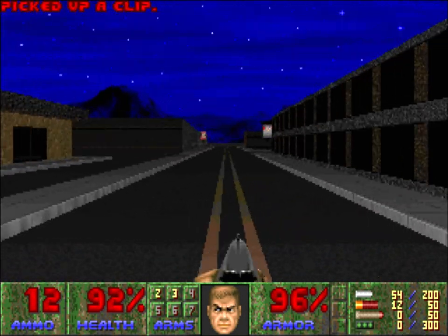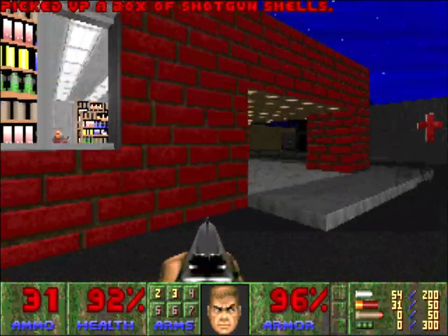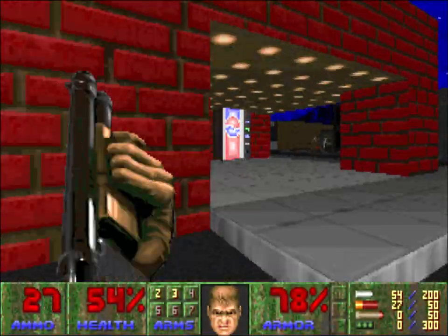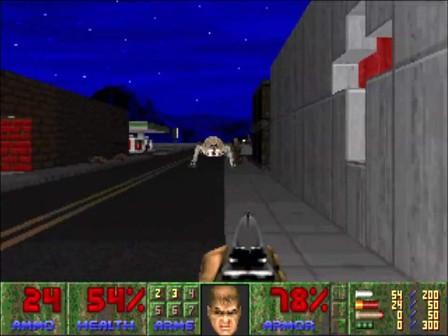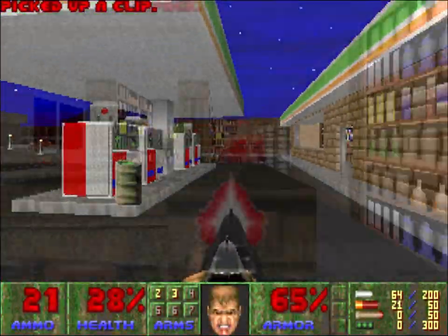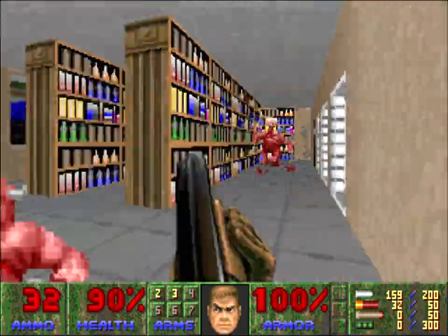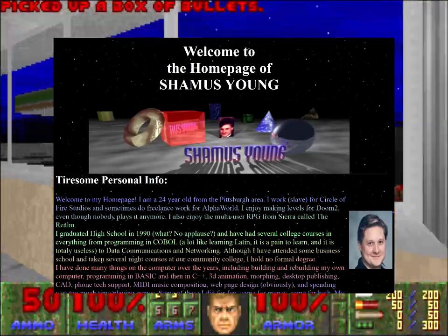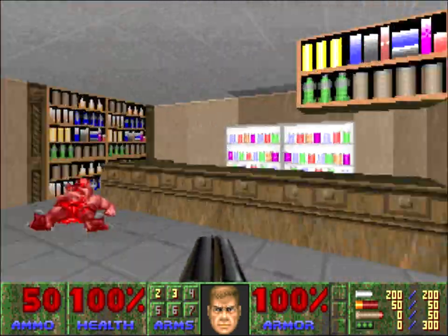Doom City is a pretty well known old school map, and there's a good reason for that. Even though there's only about 10 minutes of gameplay to be had here, it was so uncommon to see a wad with this many custom textures, and ones that actually looked good, no less. Additionally, it was rare to see a somewhat convincing town map for Doom back in this era, so it scored plenty of novelty points among wad players of the era. The custom sky texture and custom midi really helped to set the mood and make this little wad feel like its own thing. All of this custom content was made by Seamus Young.